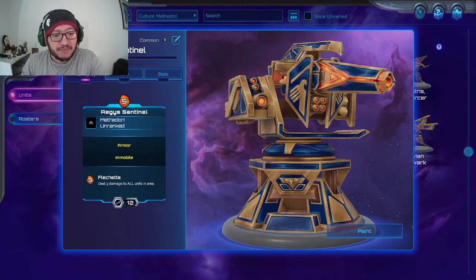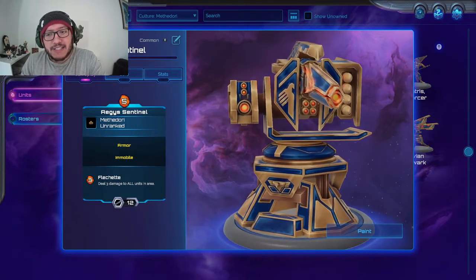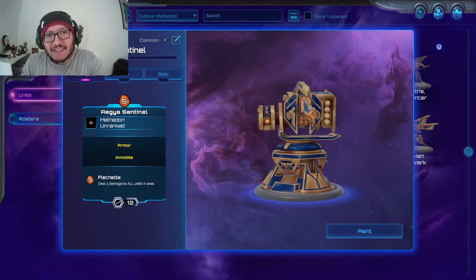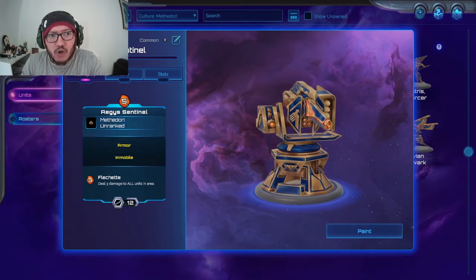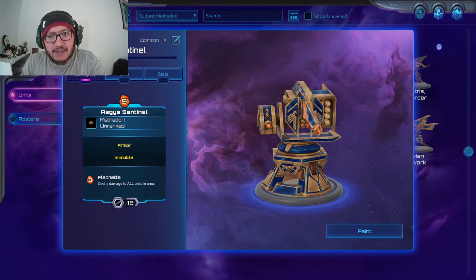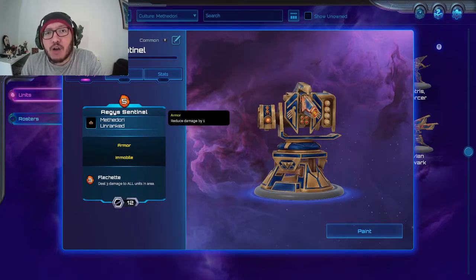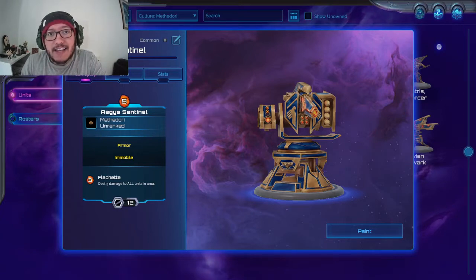The Regis Sentinel — there's a series of units like this, this specific turret tech that you can drop down, and they look absolutely fantastic. For the Ages Sentinel, it's a five drop. I said the other one should be a five drop, so this is a five drop and has armor, so it's already reducing all damage to it by one.